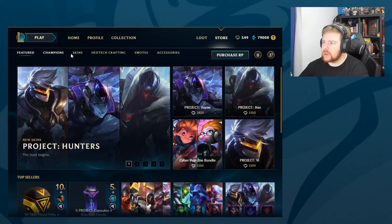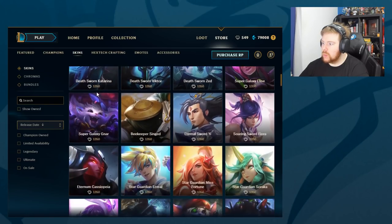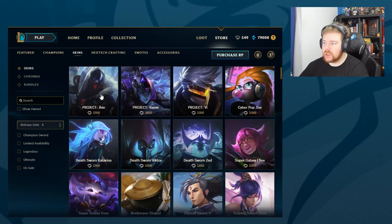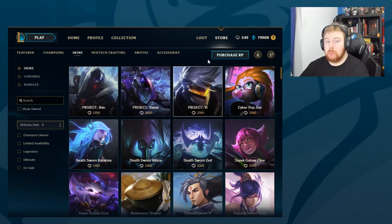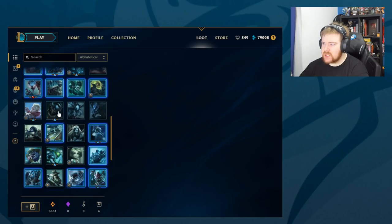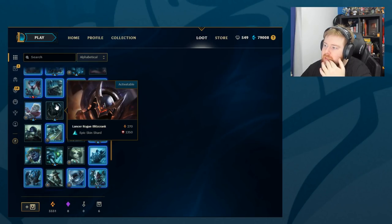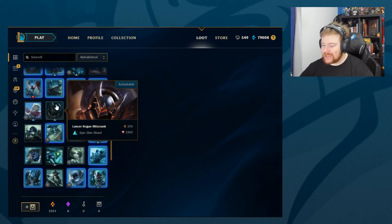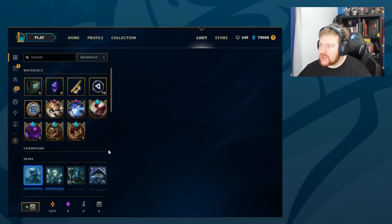Wait, let me just check the store really quick. Skins - so we've got the three Project skins. Did we just get the Blitzcrank skin? Yeah, look - there's no Blitzcrank skin in the store. Project Jhin, Project Vayne, Vi, there's the Zoe, the Death Sworn skins - the Blitzcrank one isn't there. We might have got it early. It's not loot exclusive, is it? Lancer Rogue Blitzcrank - we might have got it early. That's weird.